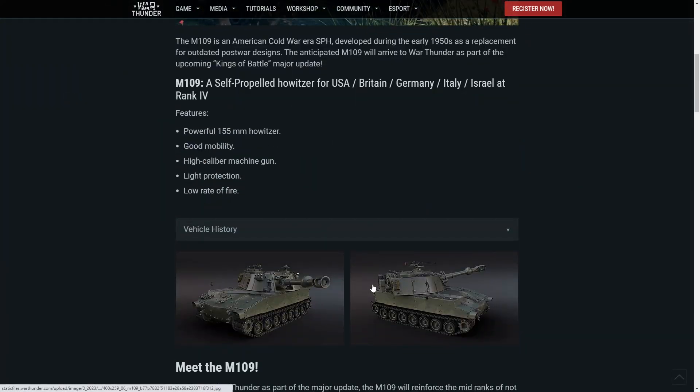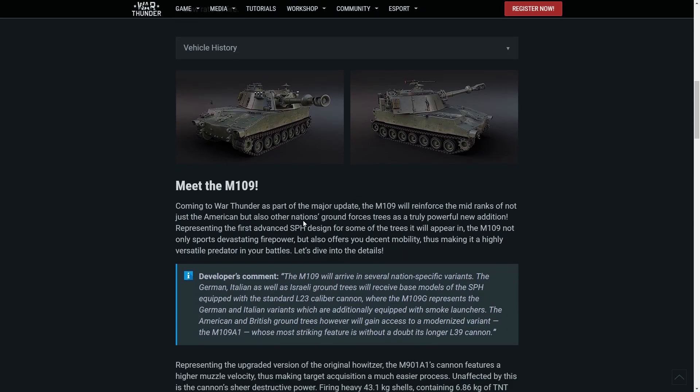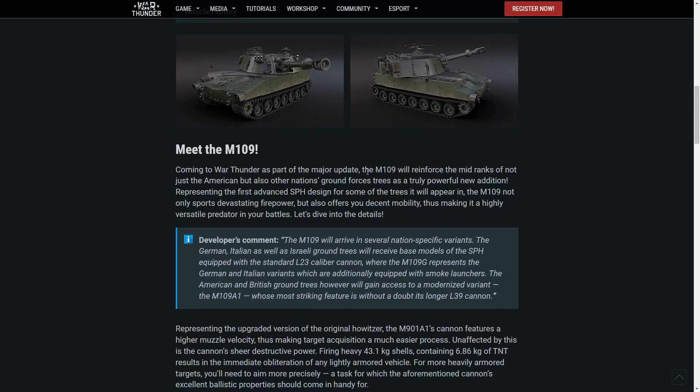I've got to admit it looks a little goofy, at least the one with the short barrel, because there are two major versions. Coming to War Thunder as part of the major update, the M109 will reinforce the mid ranks of not just the American but other nations' ground forces trees as well. It represents the first self-propelled howitzer design for some of the trees — look at that barrel, what is that? It's hideous.